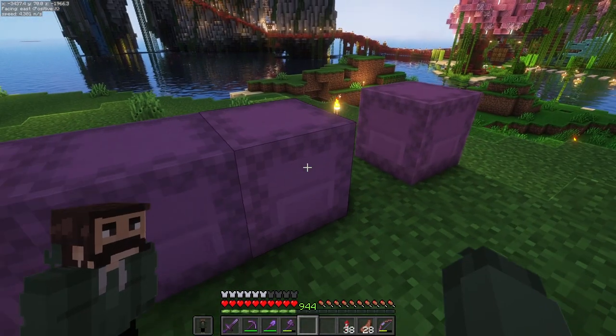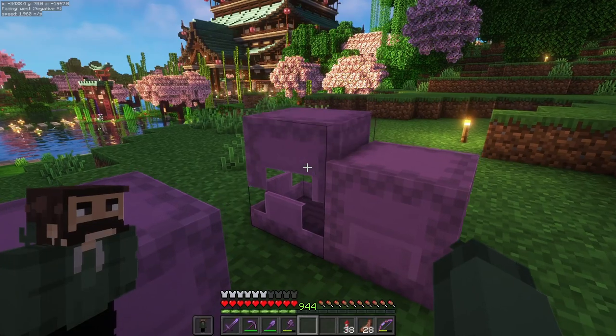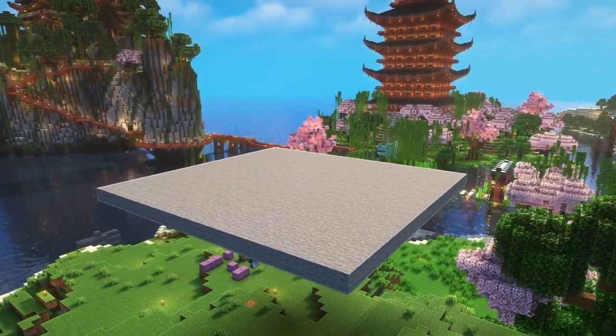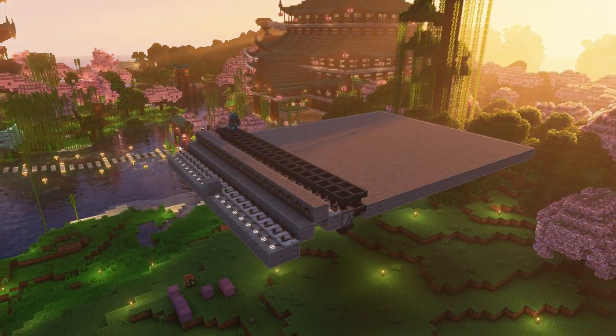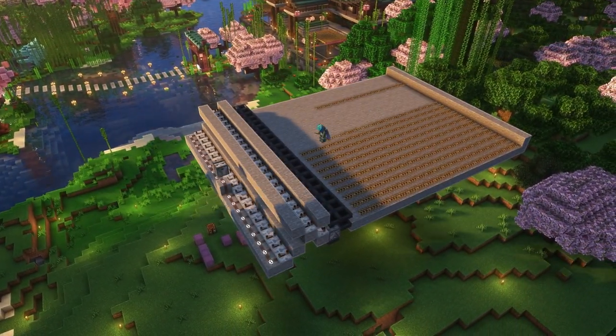I think this is all the materials we're gonna need. I spent a ton of time looking at different bamboo farms and none really fit what I was looking for. I needed a square farm for the pagoda so it fits in there nicely, and I needed it to be fast. So I modified an original design by Raiseworks and came up with this — let's get building and I'll tell you how it works.